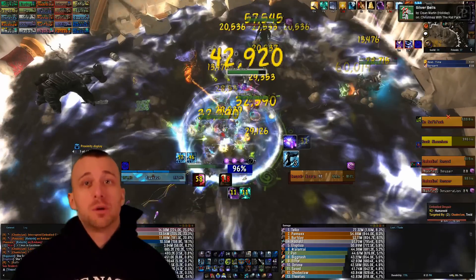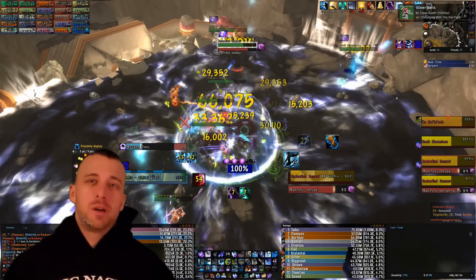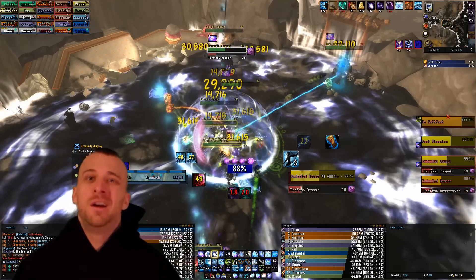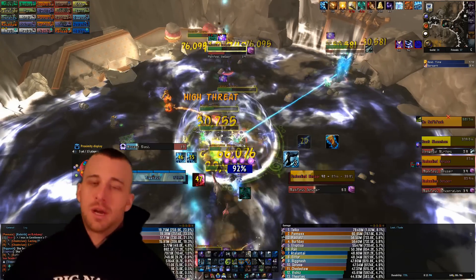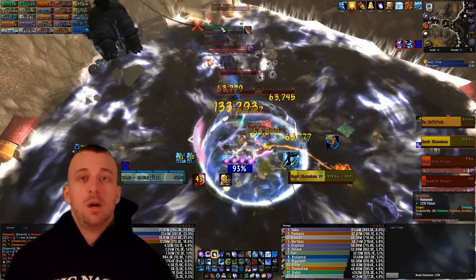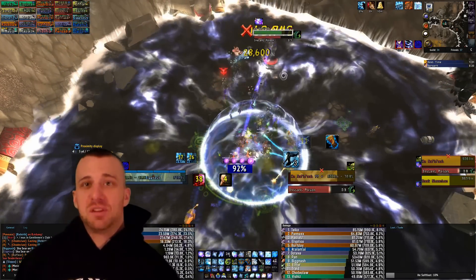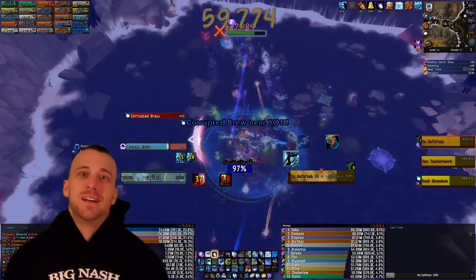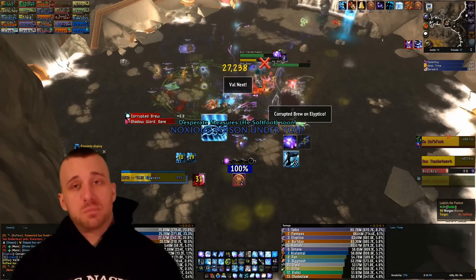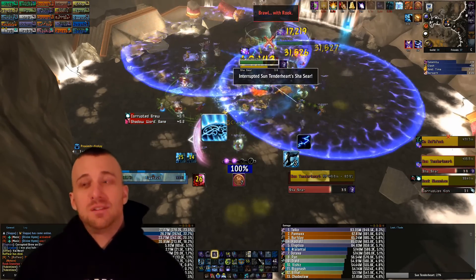Going down the list, Greater Invisibility is super important on this fight because it allows us to pretty much negate Mark of Anguish. We can do the same thing with Ice Block, so having Cold Snap is also very good. We don't want Cauterize. Either Greater Invis or Cold Snap depending on how long your Mark of Anguish phases are lasting — whether you're doing normal or heroic really depends on which one you want. Having Greater Invis to just negate all that damage is monstrous, and you can do it with Ice Block or Greater Invis.